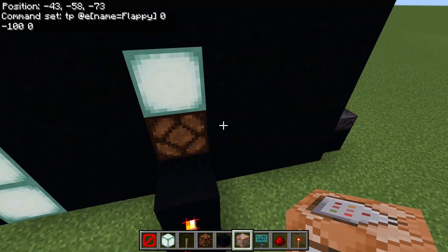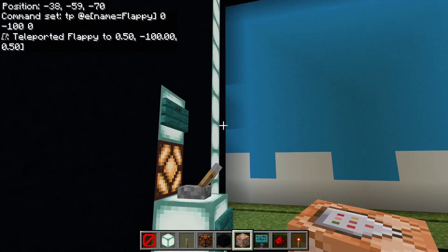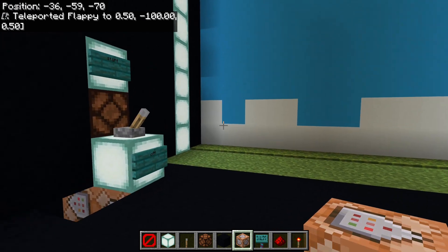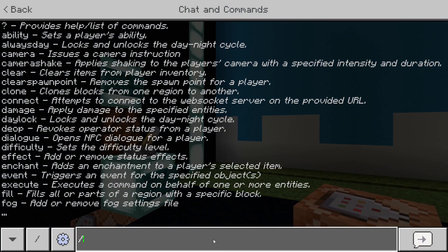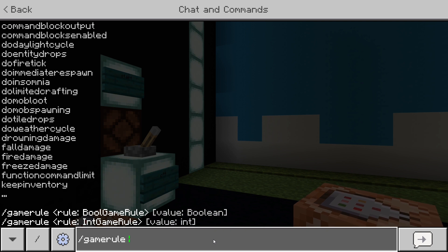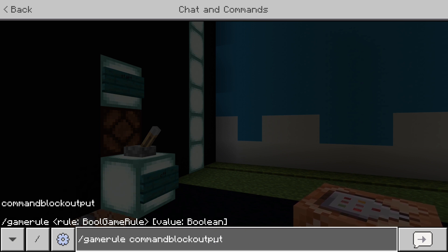So the flappy bird disappears and doesn't drop any items. Whenever we press 'start' it should spawn it, and whenever we do 'off' it disappears. Also in the top left corner it shows what the commands say — if you don't want that, which gets annoying, type /gamerule commandBlockOutput and then set it to false.